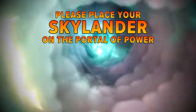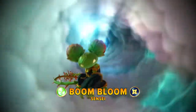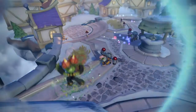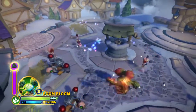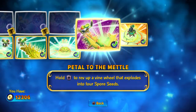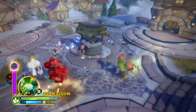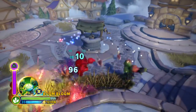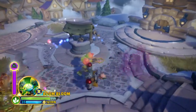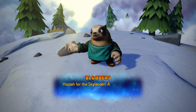Another character you can take advantage of is Boom Bloom — this is another one of my go-to characters. What does Boom Bloom have? Very high damage. Use the soul gem, which is Petal to the Metal. Put her on the bottom path, which gives you the hungry herbivore plant. Use your soul gem and then put the plant in the face of enemies. That kills everything. It is insanely powerful.